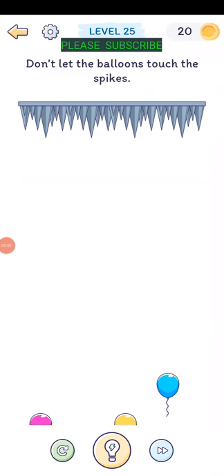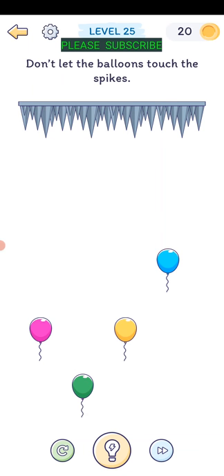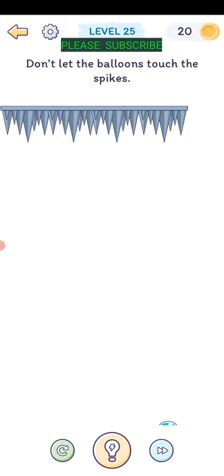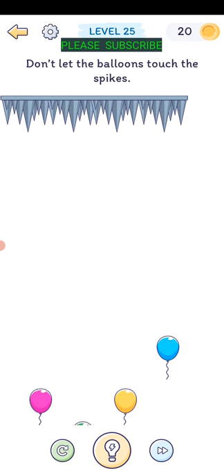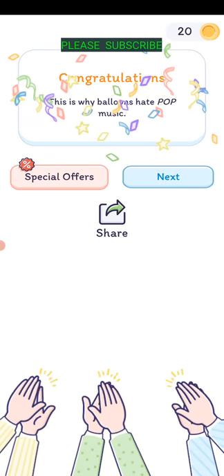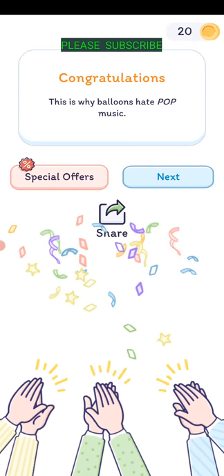Level twenty-five: don't let the balloons touch the spikes - they're rising up. The spikes can be moved, but just tap on the balloons to pop them so they won't touch the spikes. That's why balloons hate pop music.